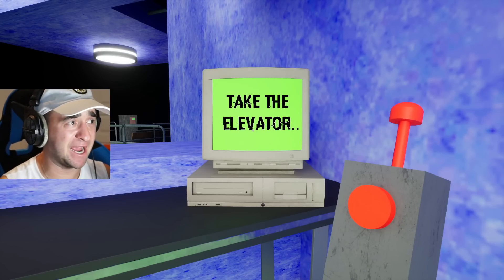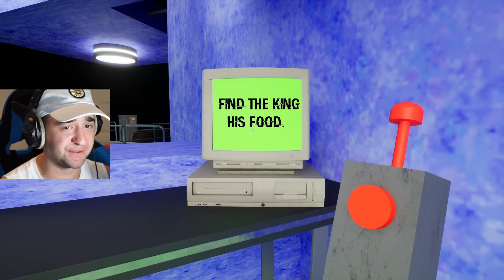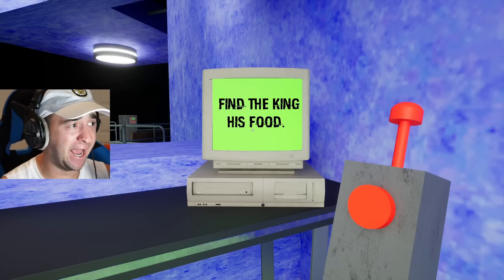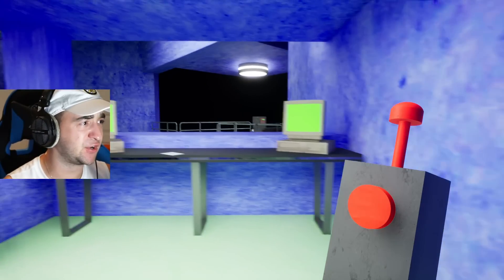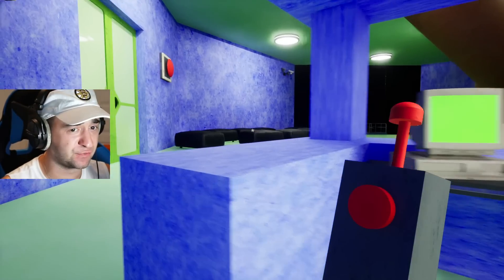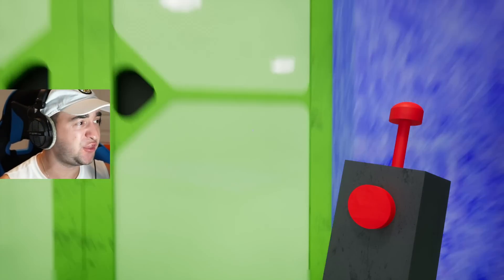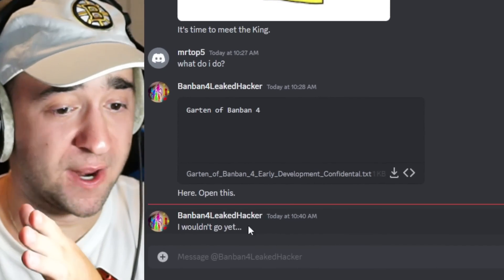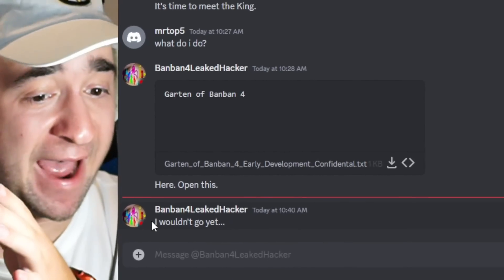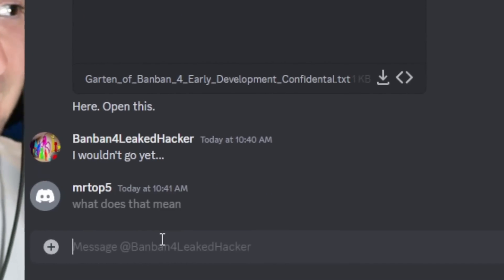This is the spookiest thing I have ever seen. Even this computer is telling me to take the elevator. Every time I look away, it just changes. 'Find the king his food.' I don't know — it just disappeared. Why did it disappear? There's so many more of these computers. What is inside of this room? It looks like there's nothing there anymore. I think I am in big trouble. You don't want to miss this. The Banban 4 leaked hacker just wrote: 'I wouldn't go yet.' What does that mean?